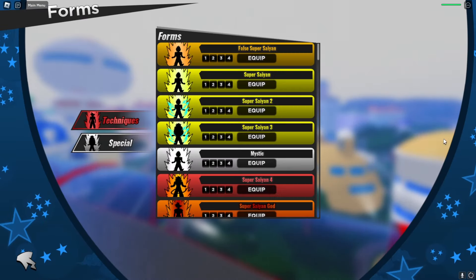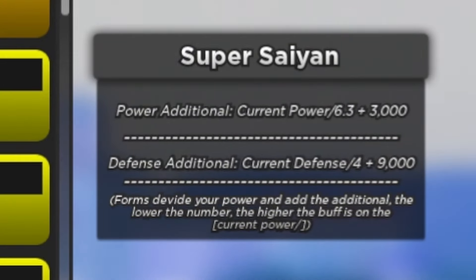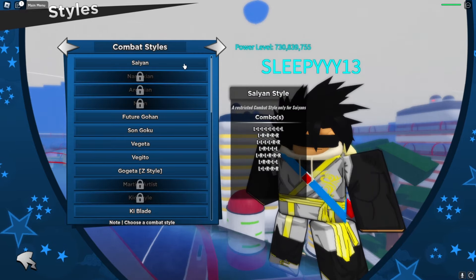Another quality of life update the devs added: if you go to Forms and hover over a specifically equipped form, it'll give you additional information on the right side — a very nice touch.